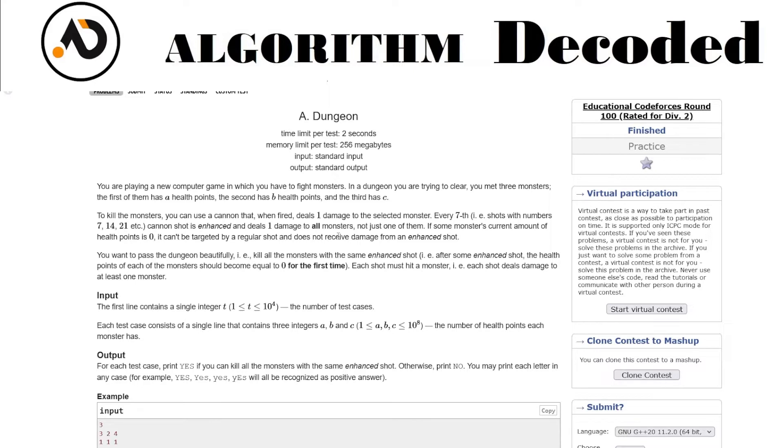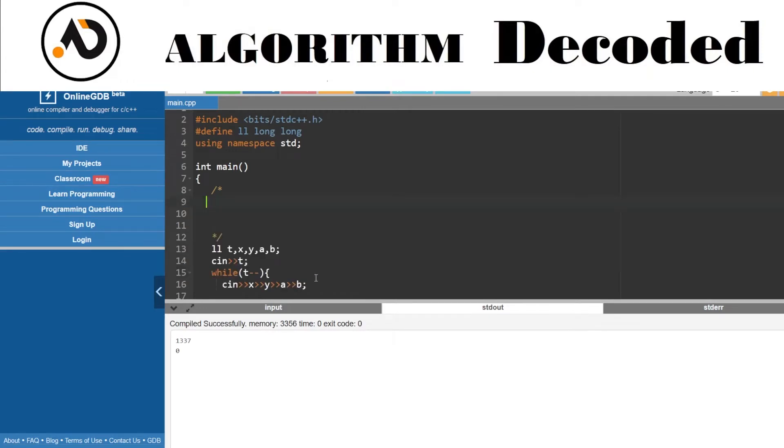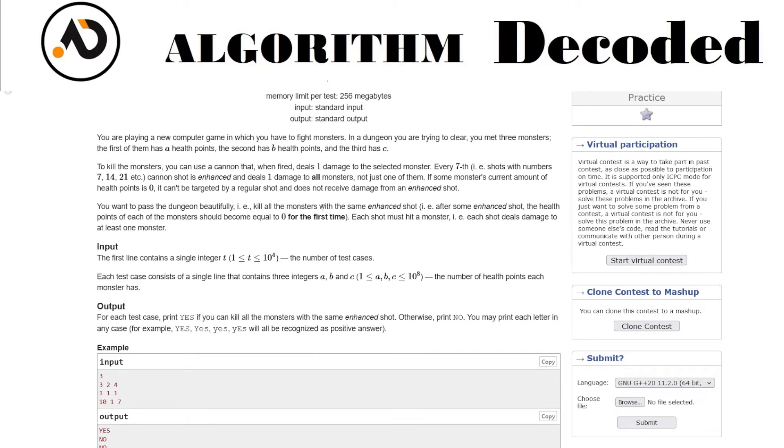So there are two types of shots. A regular shot decreases the health of any one monster by one. An enhanced shot decreases all monsters' health by one — so minus one, minus one, minus one, which is minus three total. Enhanced shots occur on multiples of seven. The goal is to pass the dungeon beautifully — that means killing all monsters with the same enhanced shot.